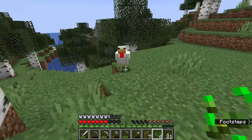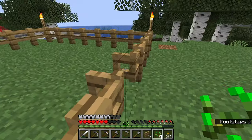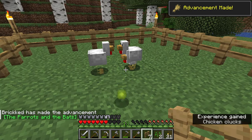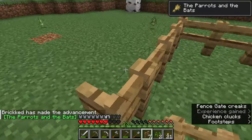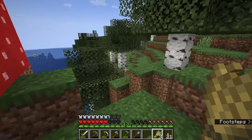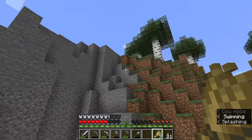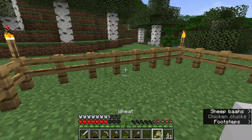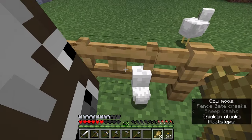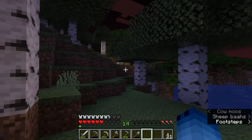We'll just start with the chickens. Come here — oh, there's cows over there! My little chicken, perfect. Get that going. Okay cool, we don't have enough to breed sheep and cows but at least we have enough to get them in.